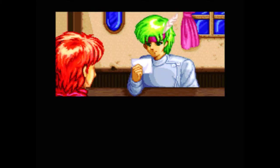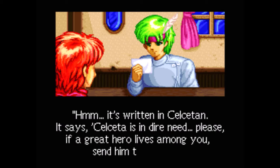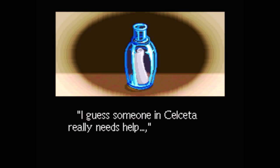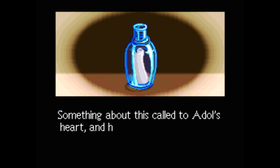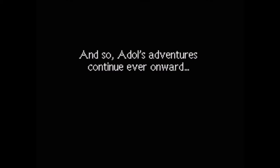We got a letter in a foreign language, and Adol had to go back to Gemma to have it translated. There's danger in Celceta! I wonder who wrote this letter. I wonder who that girl is — maybe she's the one who wrote the letter.